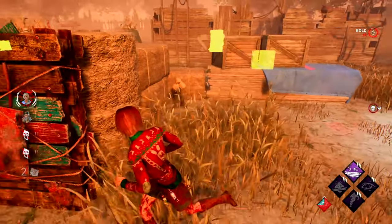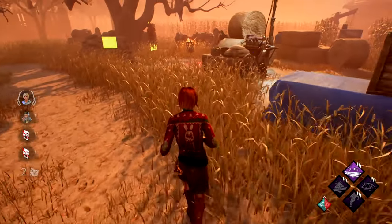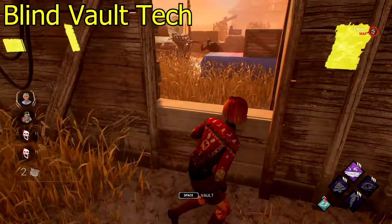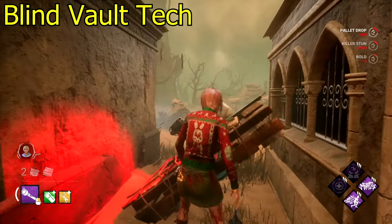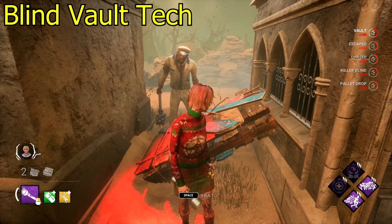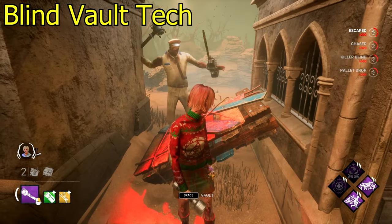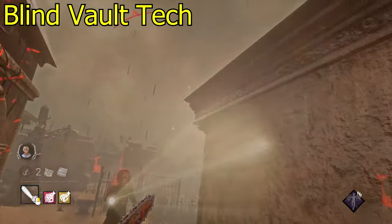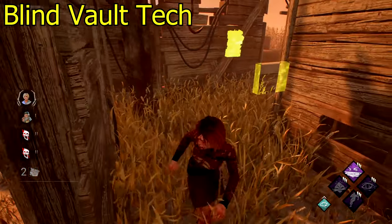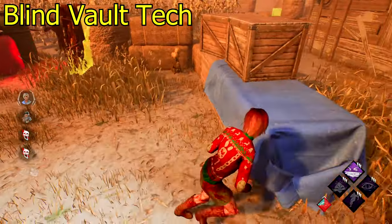I don't know the name of this tech — last time I said that I got 555 comments with the actual name — so I'll just call it the blind vault tech. After you stun the killer with a pallet, instantly start blinding him. If you get the blind before the killer starts breaking the pallet, you can slow vault that pallet with no noise notification. Then you vault right back while he's still blinded. The killer is spamming spacebar to break the pallet and you're stalling him the whole time.